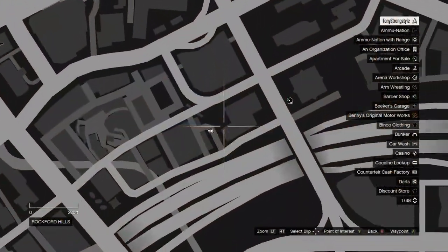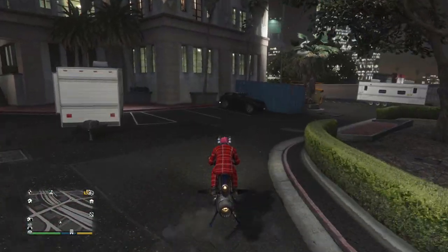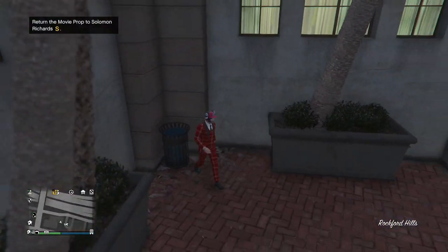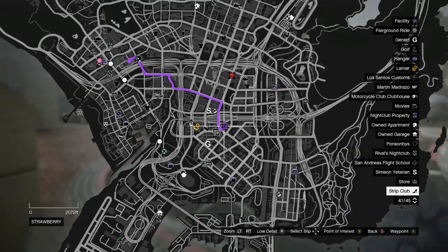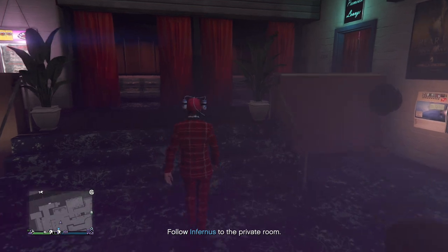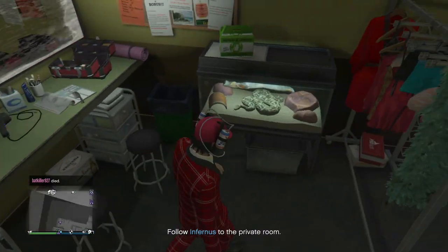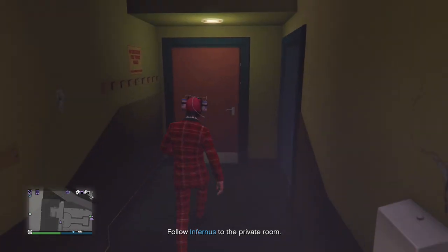The first one didn't get very far — it's literally right outside of Solomon's office beside some trash. Next, head south east to the strip club in Strawberry. Once inside, speak to one of the dancers so you can gain access to the private back area, then power walk to the office there to find the second movie prop.